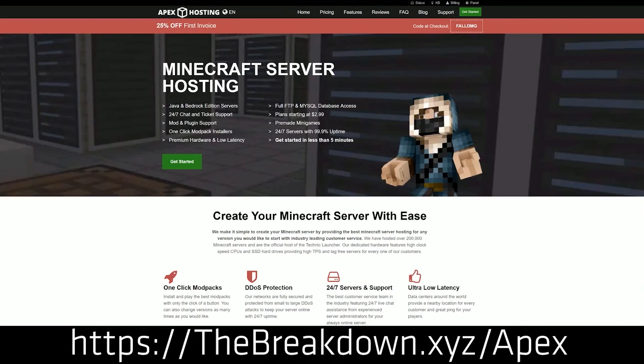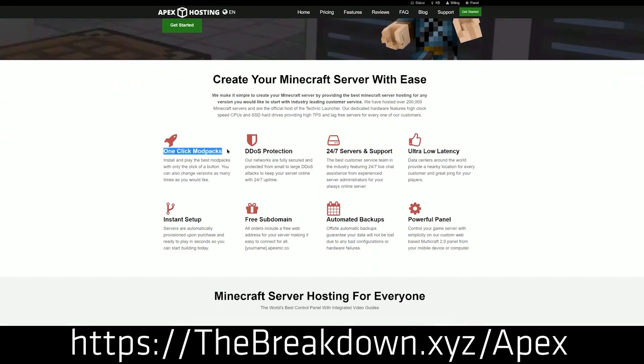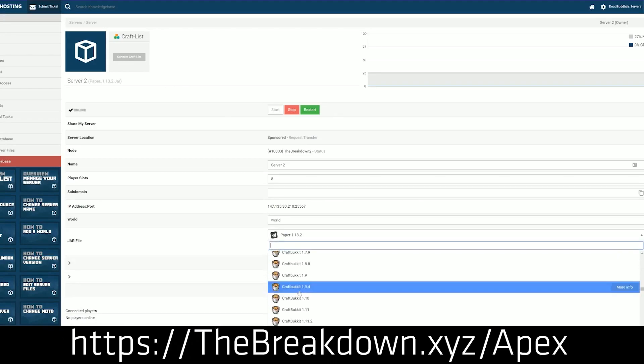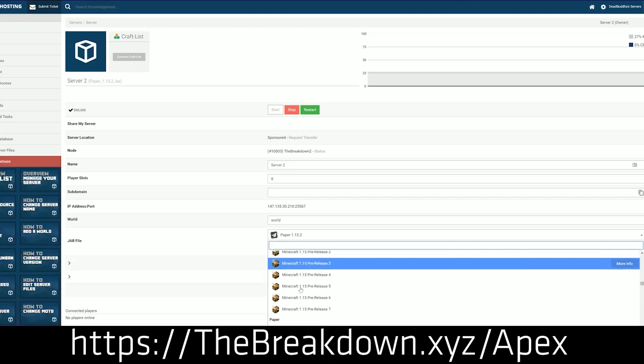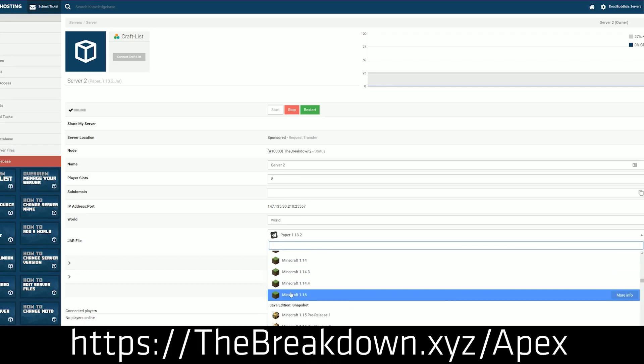We do have a message from our sponsor, Apex Minecraft Hosting. Go to the first link in the description — thebreakdown.xyz/Apex — to start your own Minecraft server in 1.16.3 or any version you want, whether you want plugins, mods, or neither. Apex supports it all and has over 100 mod packs set up on their website. Again, that's thebreakdown.xyz/Apex, the first link down below.